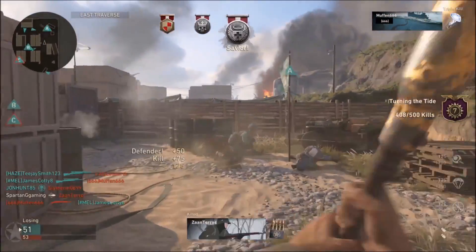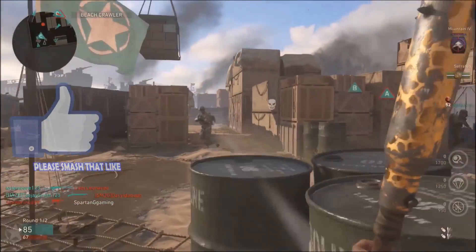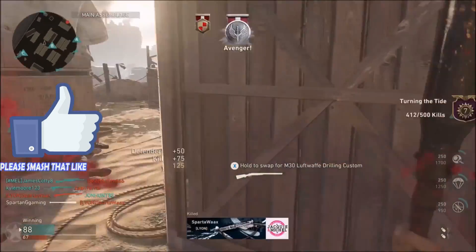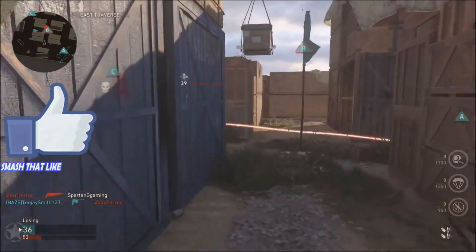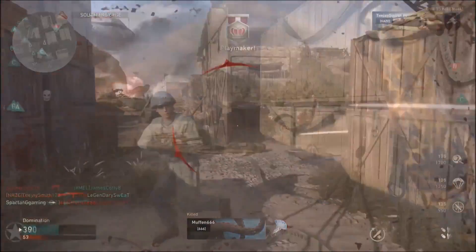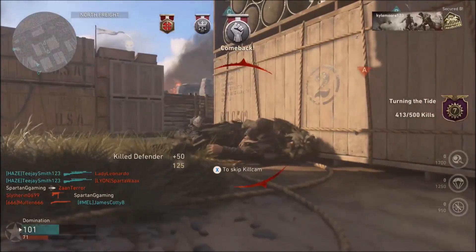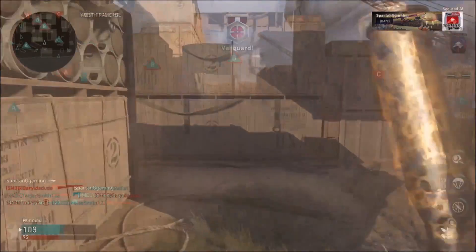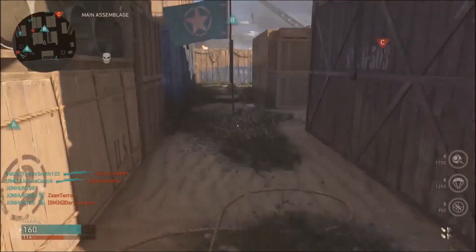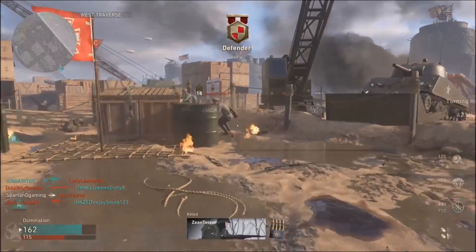To warm myself up after not using throwing knives for many months, I've come onto the Shipment 1944 map. If you're not quick with your aiming, not accurate, and not quick with your reactions, you're going to come off second best every time and die. It forces you to be quick, agile, and accurate with your aiming to get the kill. Shipment 1944 really helped me warm up with throwing knife kills and be more accurate.